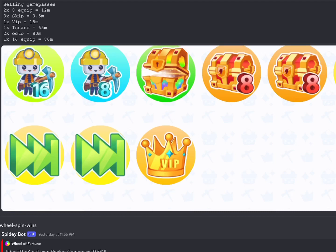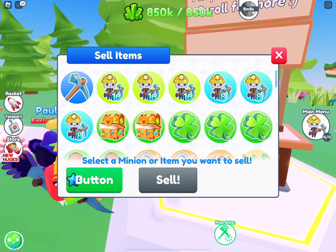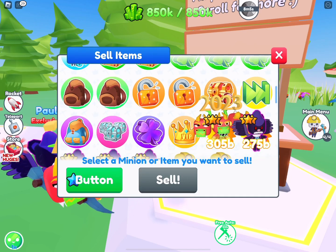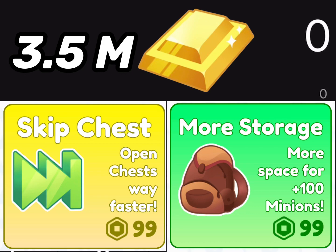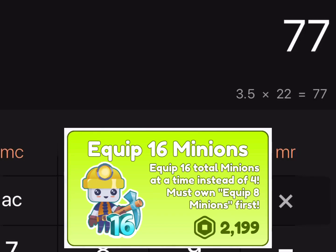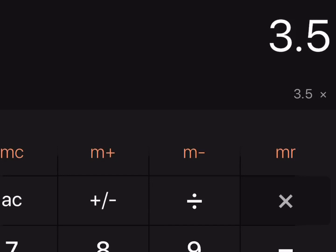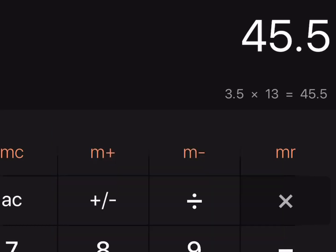To find out market value you need to find the basic value of all the game passes, not including the crazy demand right now. You need to find exactly how much the lowest game passes cost. For example, skip chest and more storage are both roughly 100 Robux, both worth 3.5 million gold. So 16 equip: 3.5 times 22 equals 77 million. For insane chest: 3.5 times 13 equals 45.5 million gold — that is current market value.